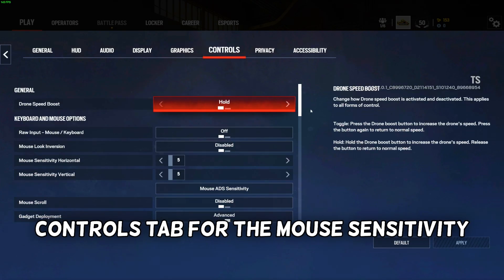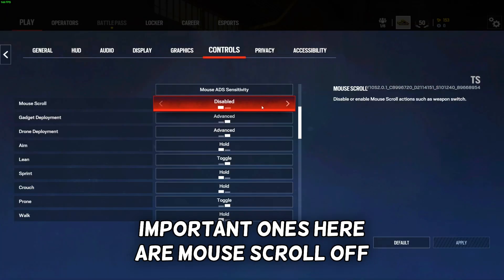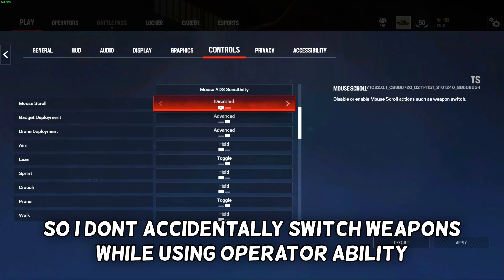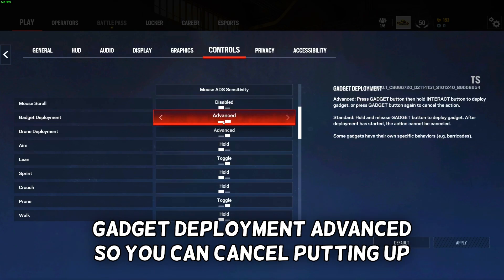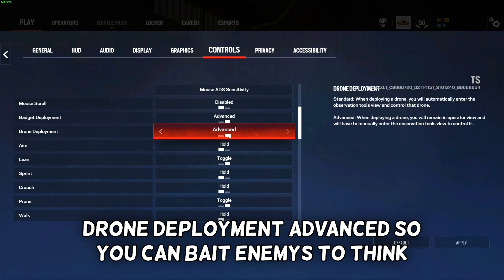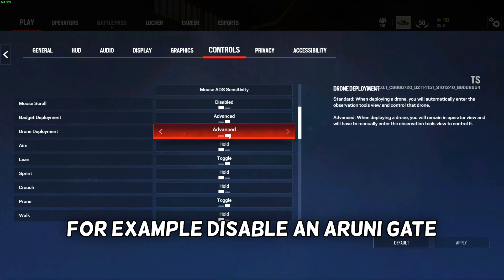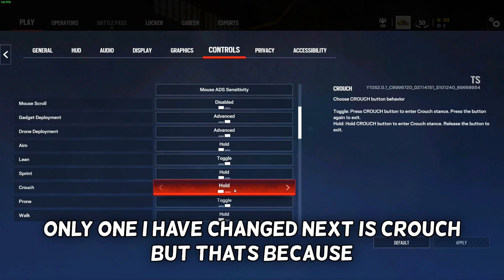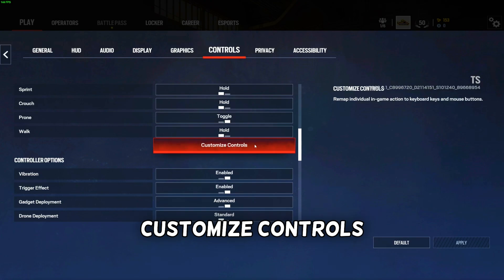Controls tab: for mouse sensitivity, check your config file and set the same numbers. Important ones here are mouse scroll set to off so I don't accidentally switch weapons while using an operator ability. Gadget deployment set to advanced so you can cancel placing a gadget or do bandit tricking to deny wall breach. Drone deployment set to advanced so you can bait enemies or sacrifice the drone to, for example, disable an Aruni gate. The only other thing I've changed is crouch, but that's because I have a second keyboard on the floor so I can step on the crouch key.